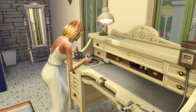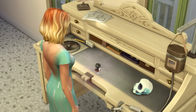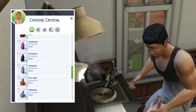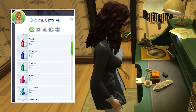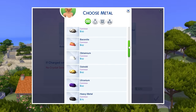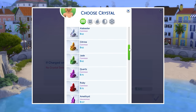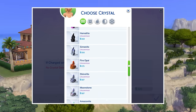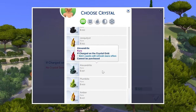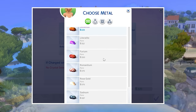A higher gemology skill level will only unlock new gemstone cuts and jewellery designs. The powers that your creations have are solely based on what crystal is used, meaning that you can essentially get jewellery that has some of the most powerful crystal effects very early on. The gemology table will let you use both common and uncommon varieties even if you don't own them, but not having them will see you incur a steeper cost. When it comes to rare crystals and metals, you'll need to have found the actual crystal or metal before you'll be able to use it as part of your creations.